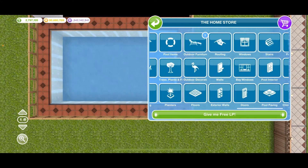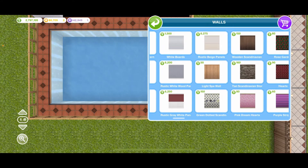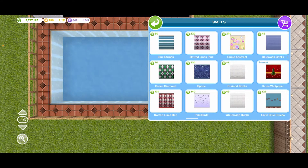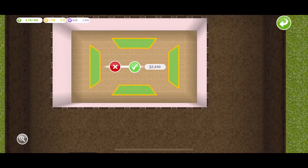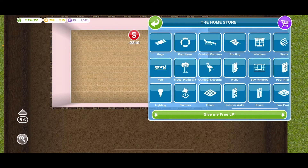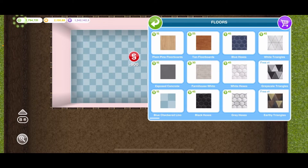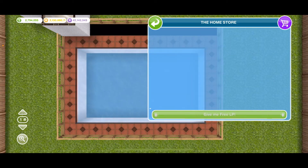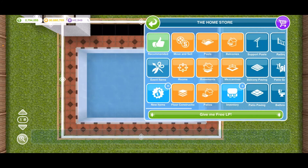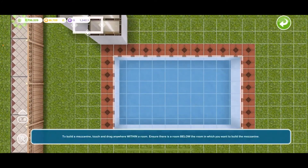Now I'm going to change the wall — let's do this pink one. We gotta go downstairs. For flooring, I don't think it really matters, but let's do this blue checker one. Now I'm going to delete the Manzini — I'm so sorry, I don't know how to say it — but we're going to delete that.